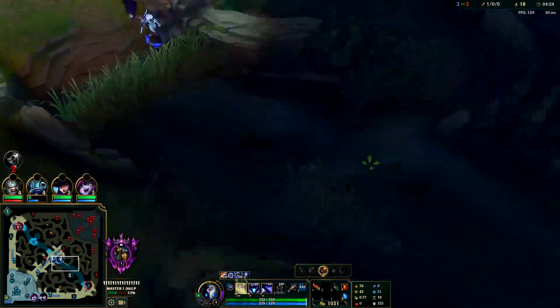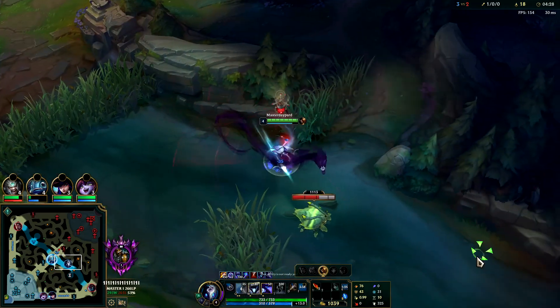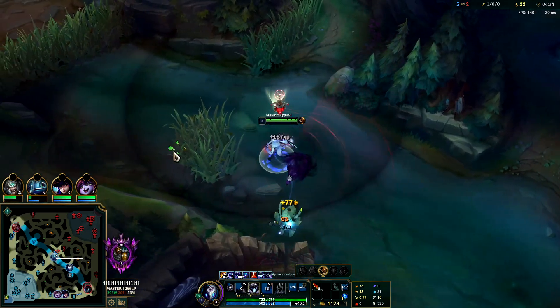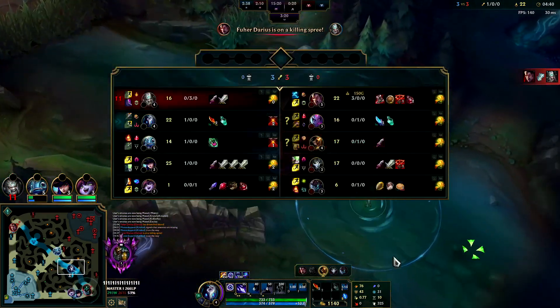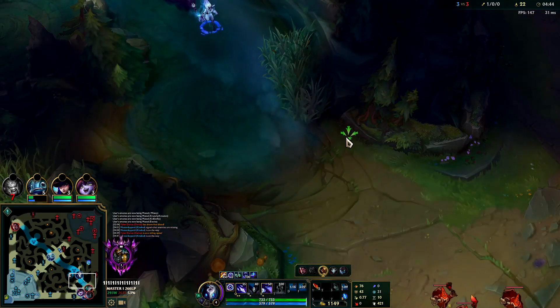I'm going to go for the double scuttle. Your smite will take off scuttle's shield, so if you do have smite it makes it really fast to take. Otherwise scuttles are kind of inefficient to take on Kindred. Tryndamere is going to make this game really hard honestly.